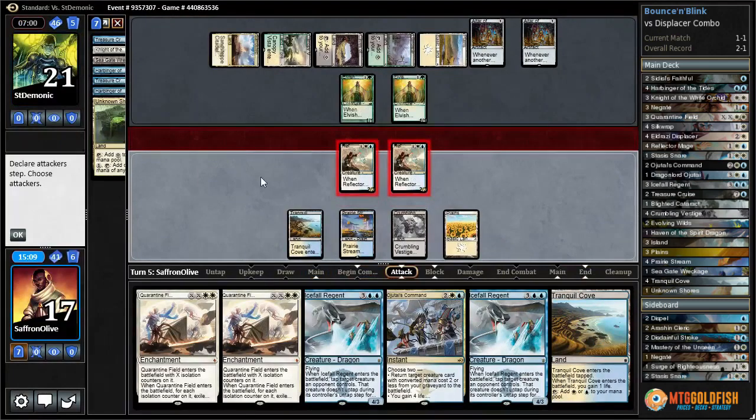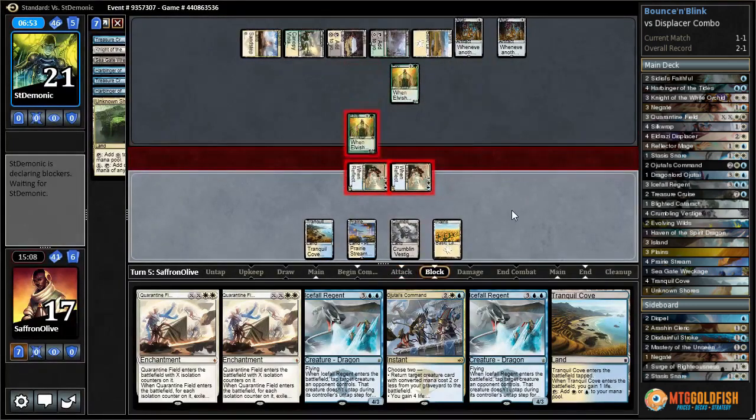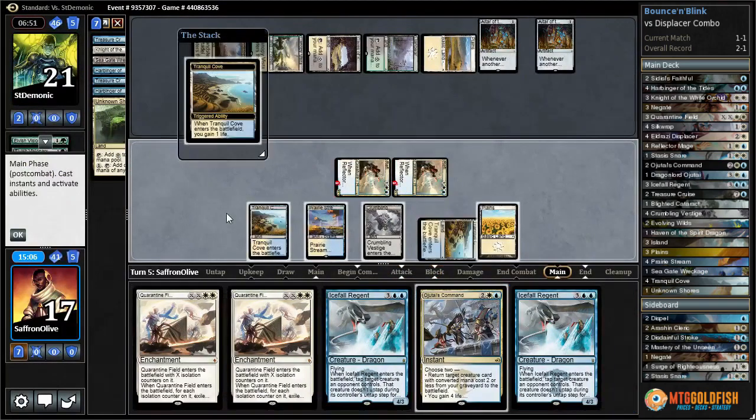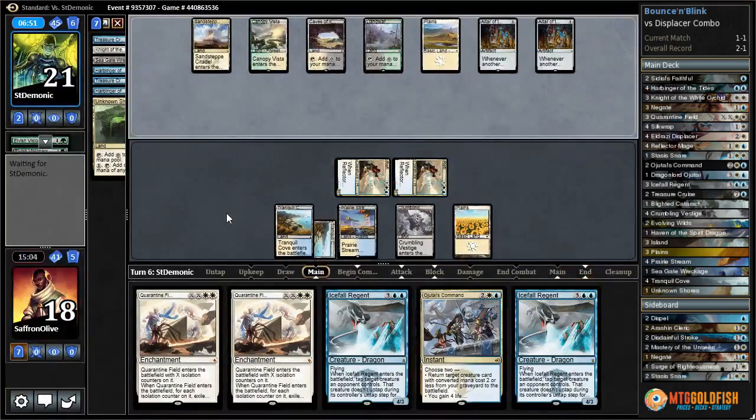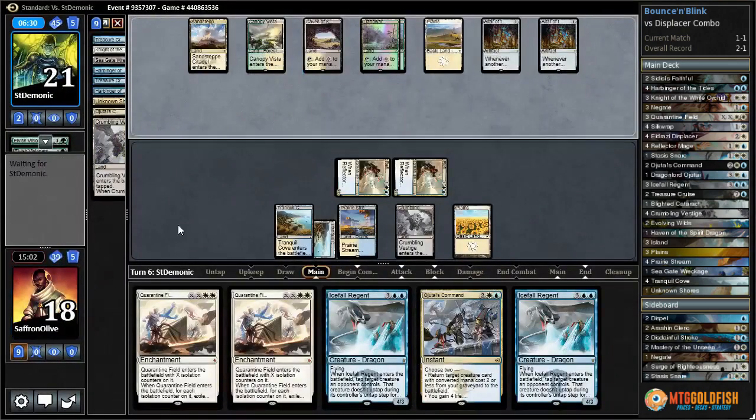Another Altar - geez, they got all the Altars going. Tranquil Cove - good draw, we can use the mana. Attack with both Reflector Mages. Opponent's just going to jump to keep from taking damage. Play Tranquil Cove and pass the turn to see what opponent does - it'll determine what we do.